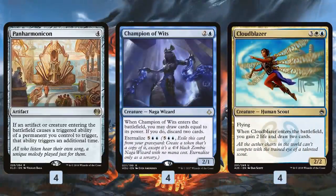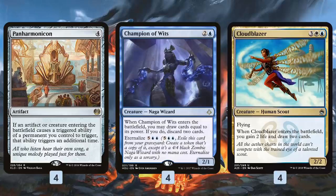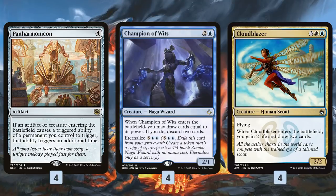These cards ramp us into our bigger plays including Panharmonicon itself. Then we have some Panharmonicon all-stars in Champion of the Wits and Cloudblazer. If we're going to play Panharmonicon one last time in Standard we can't leave these cards out — they're just the best Panharmonicon cards because they draw us tons of cards. Champion of the Wits comes down and digs to help us find our Panharmonicon, and later in the game once we have Panharmonicon we can eternalize it. With Panharmonicon we're drawing eight cards discarding four, so we basically refill our hand for seven mana and get a 4/4 body.